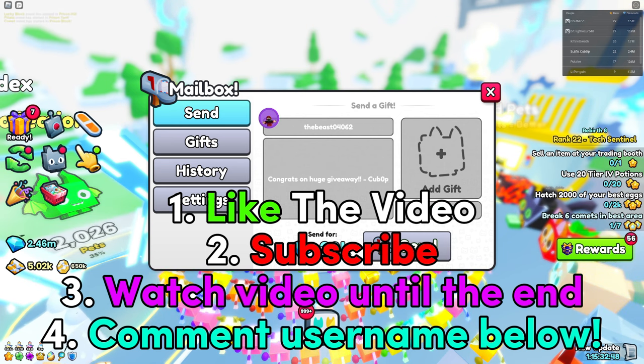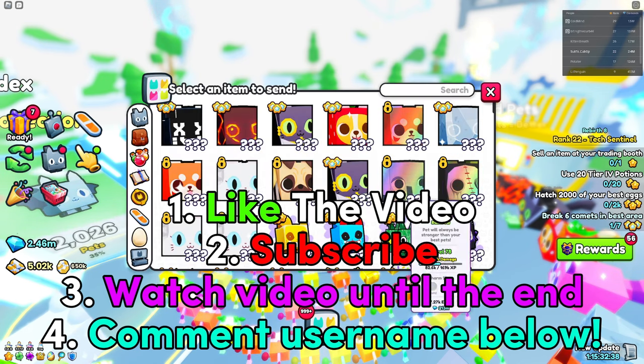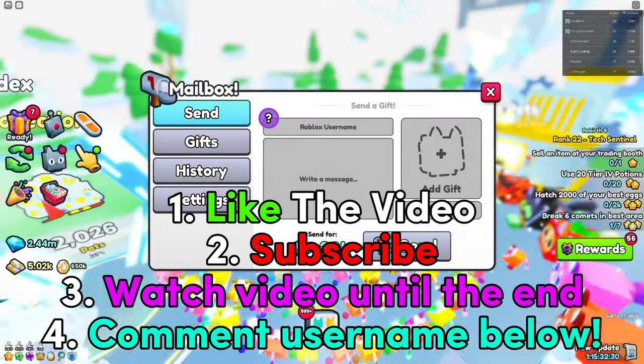Number three, you want to watch the video all the way till the end so you don't miss out on the best ways to get OP inside Pet Simulator 99. And last but not least, number four, you want to comment down your Roblox username for a chance to win the huge pet.